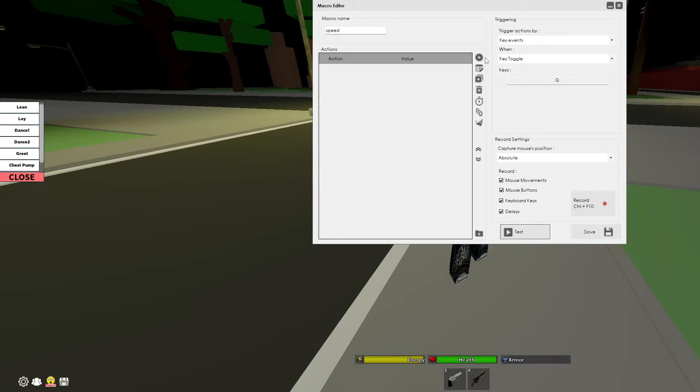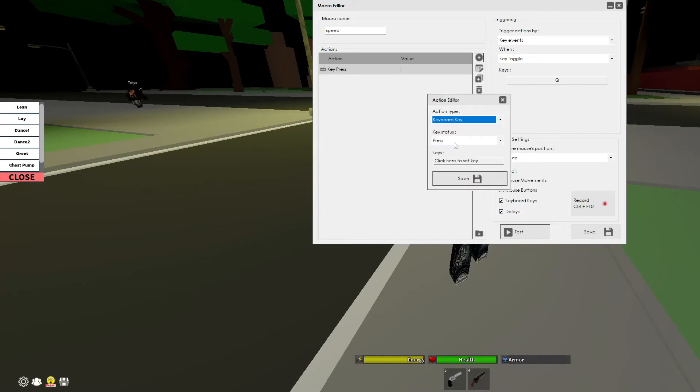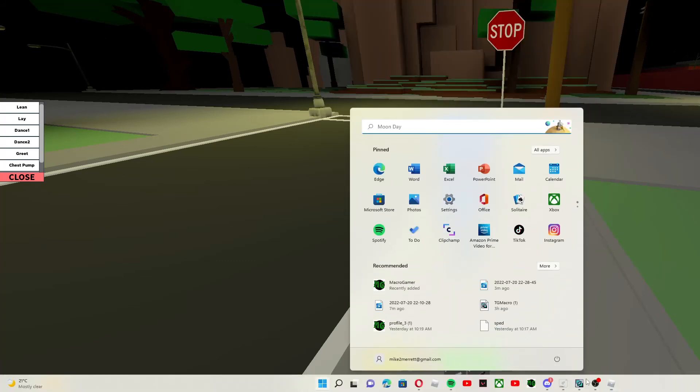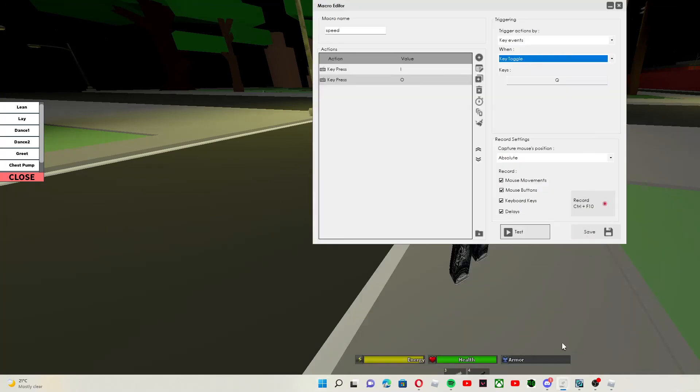I'm going to delete this, go over here, click add, action type - keyboard key - I, save. Action type, keyboard key - O, save. That's all you need to do. Then go to hold or toggle; it doesn't really matter. I prefer toggle so you can just click it and go, but with hold you can control it better. And yeah, that's really it for that.